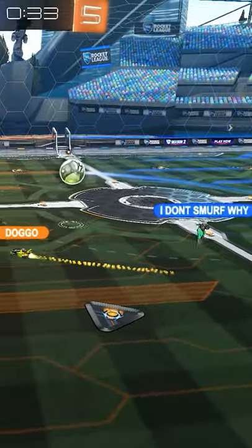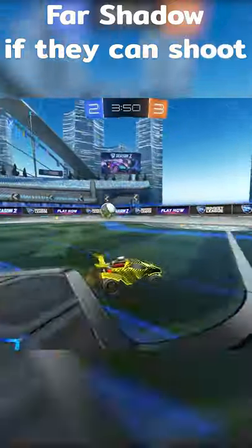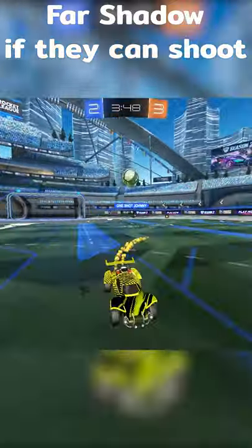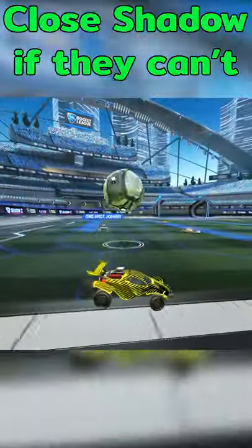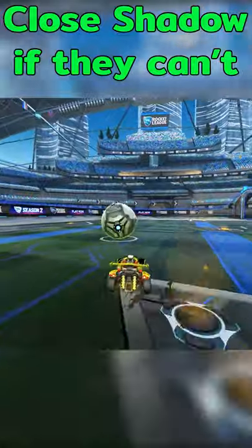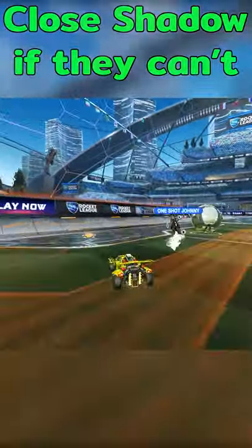The distance you should keep depends on your opponent's threat level. If the ball is bouncing or if it's on their car, they're going to be able to fire off a power shot or a flick. That means you want to keep a good amount of distance between you and the opponent to make a save. But if the opponent is fumbling the ball and not in a good position to shoot, then you can close that distance and shadow really close to prevent them from getting set up at all.